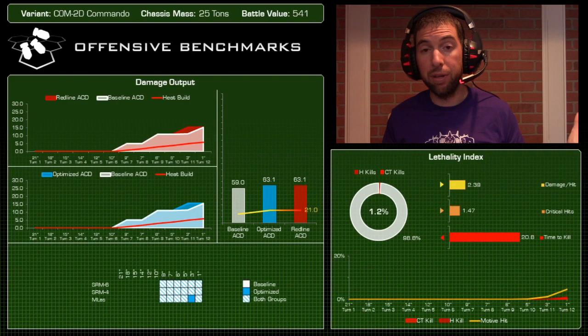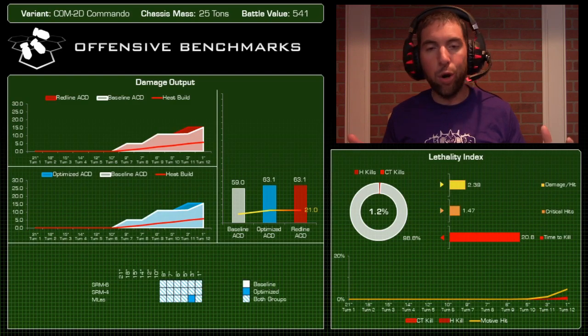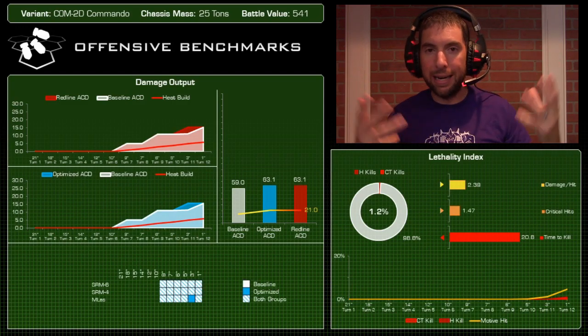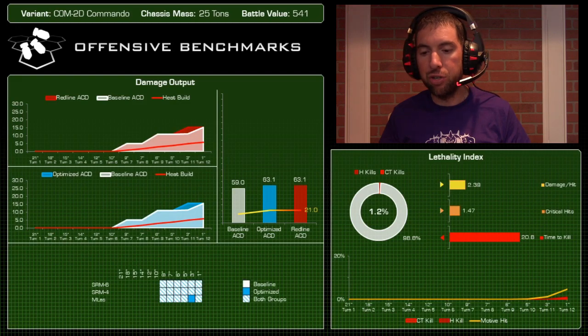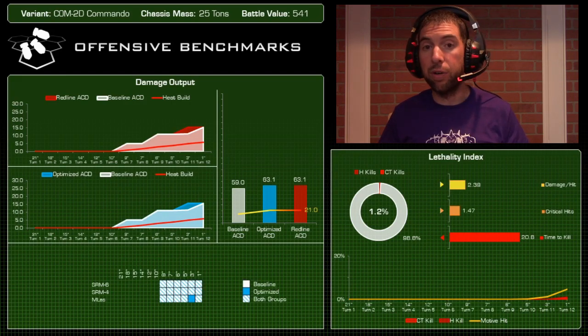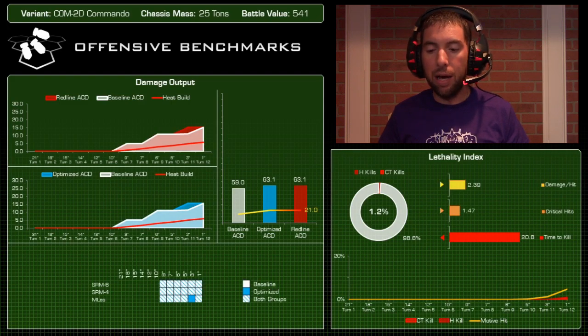The commando really shines for crits when it's paired with bigger mechs — like a Centurion with an AC/10, or something with a PPC — that can peel off armor quickly, and then you spray the exposed location with the Commando. One-on-one, it just sprays damage all over the Javelin without exposing internal locations to generate crits. On its own it's not great, but paired with something bigger and meaner you'll see better numbers. Time to kill against the Javelin was 20.8.